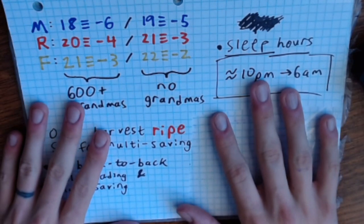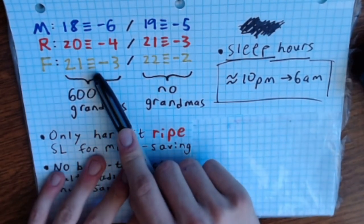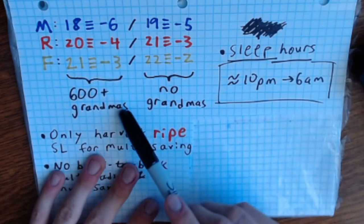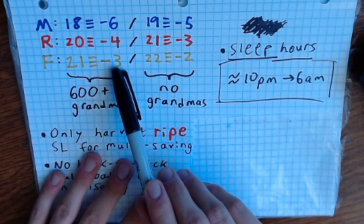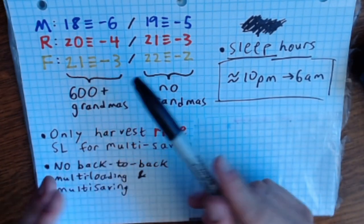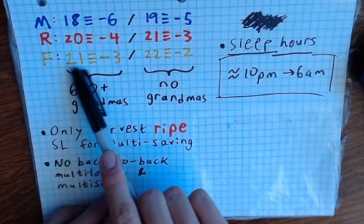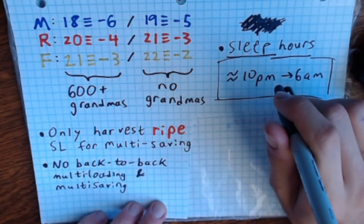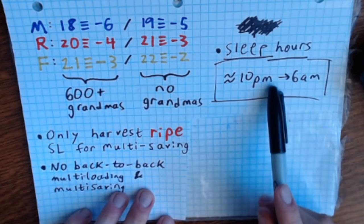I want to use some math to find a good schedule for harvesting sugar lumps for the year. I've drawn out the times for sugar lump growth: mature at 18 hours, ripe at 20 hours, falls at 21 hours with all grandmas — and one hour more with no grandmas. We're going to use essentially modular arithmetic, remembering that clocks work on 24 hours, so 21 hours in the future is three hours earlier the next day. I'm also setting three rules to make this easier on me.